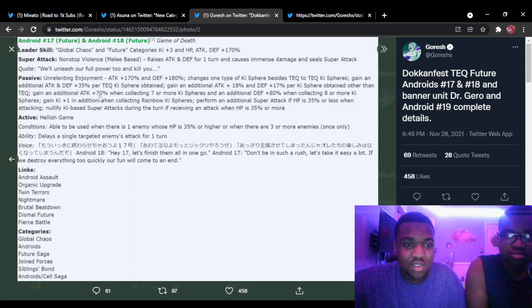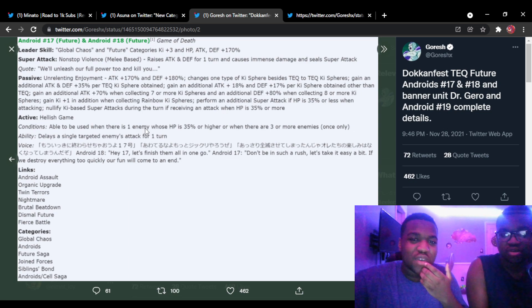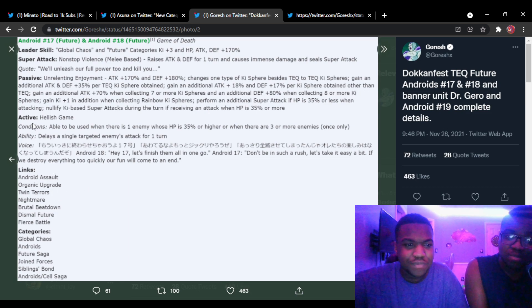Gain an additional attack plus 70 percent when collecting seven or more ki spheres, and an additional defense plus 80 percent when collecting eight or more. That doesn't specify Tech, so that's across all orbs. With their orb change mechanic, getting seven or eight isn't that bad — on average you get about six, and seven is very achievable. They also gain extra ki per rainbow ki sphere.